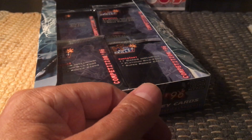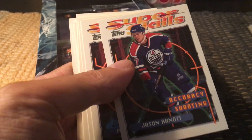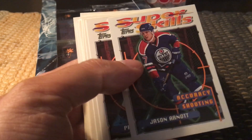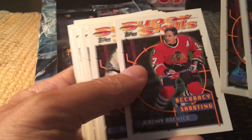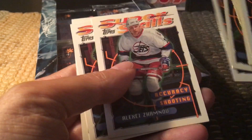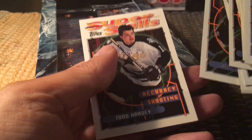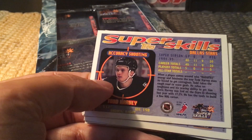For shooting accuracy, you'd think there'd be Ray Bourque but I don't think he was included in this year's skills competition. We have Jason Arnott, Phil Housley, Jeremy Roenick, Rick Tocchet, and Bernie Nicholls — so a little bit of repetition. The backs of the cards are similar if not exactly the same as the others.